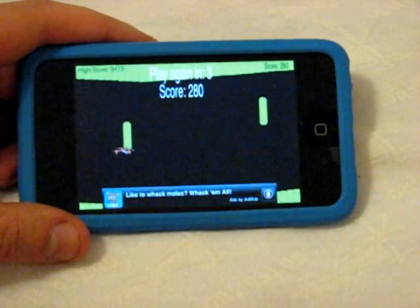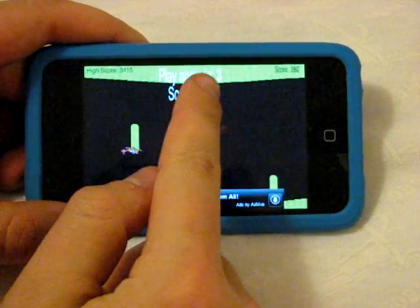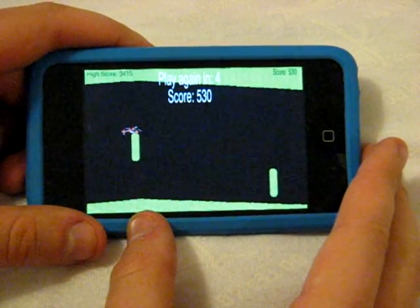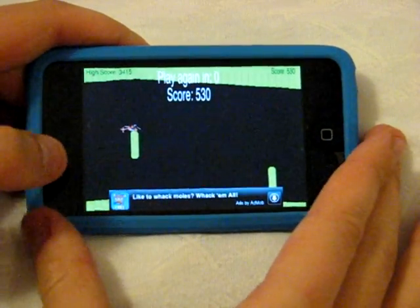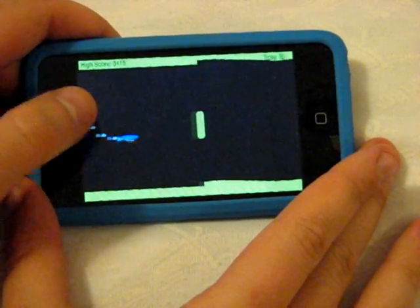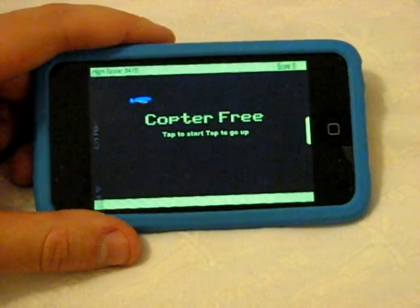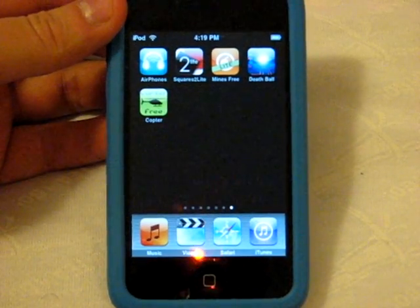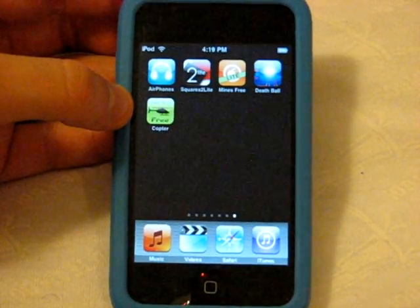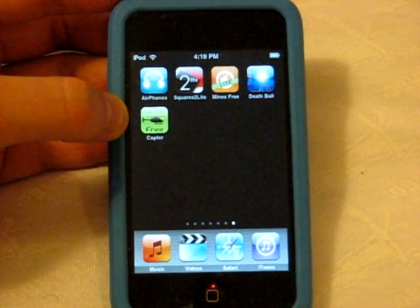My high score is 3,400, which isn't anything to brag about — I stink at this game. Camera died, sorry guys. Aside from the sensitivity being way too high, there's a Play Again countdown timer that can be really annoying. There are constantly ads that pop up at the bottom of the screen — that's fine since it's a free application, they've got to make money somehow. But the Play Again timer really bugs me because if you're trying to set a high score and you're focused, you don't want to wait five seconds. There's no need for a timer — they're making money off the ads. Anyway, it's worth checking out. There is a paid version of a copter in the app store and it is much better than Free Copter, but if you're looking for a free one, definitely go check out Free Copter.